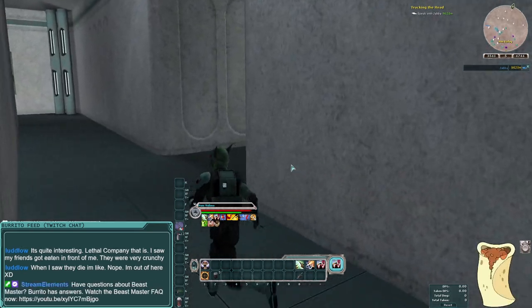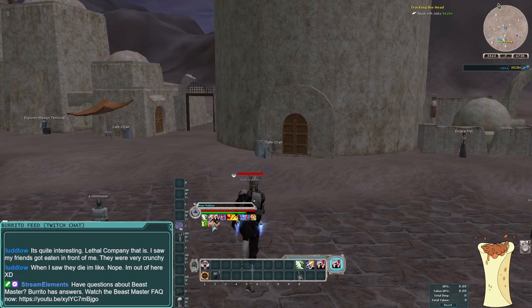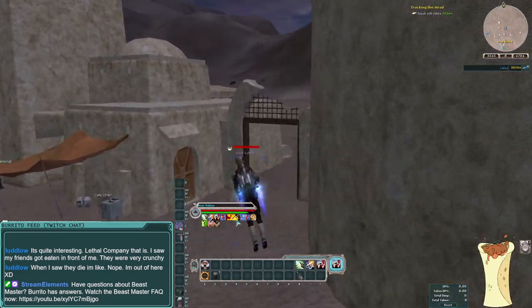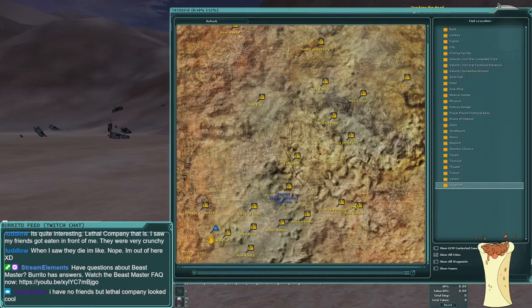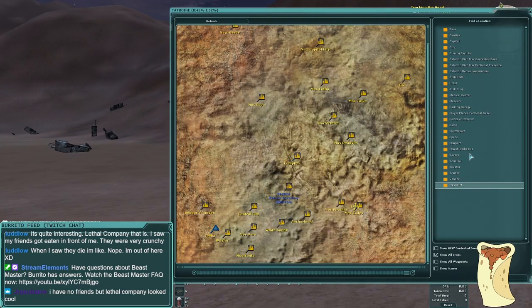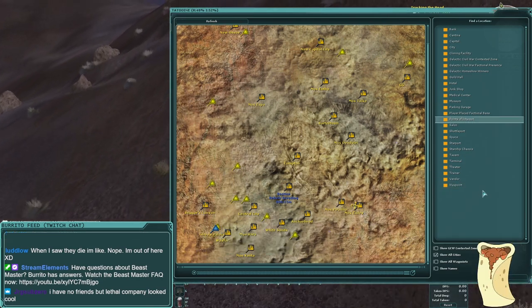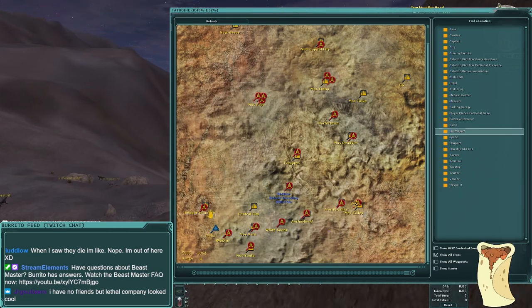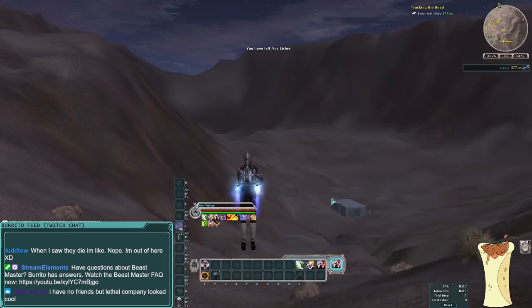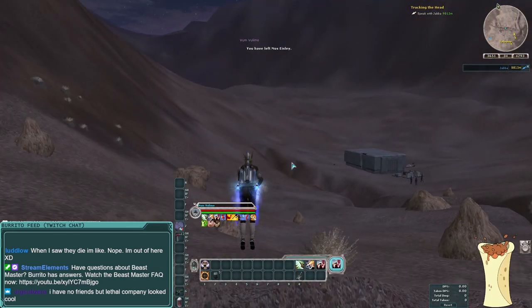We've got our entertainer buff and our medic buffs, so we need to go to Jabba's Palace, which is in the southwest corner of the planet. Open your map and do Points of Interest — you'll see the yellow marker for it. The closest shuttle port is Wayfar. I'm being a cheapo and flying out rather than paying for a shuttle ticket.